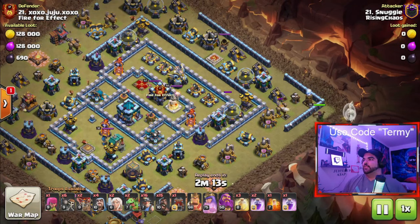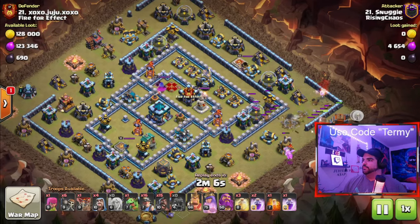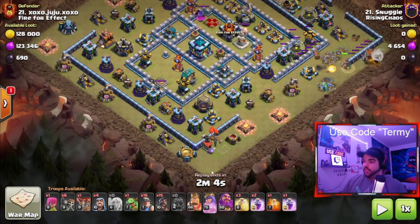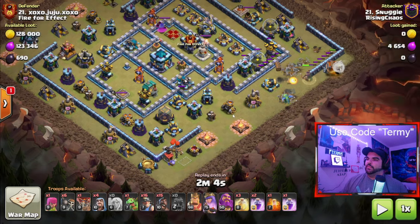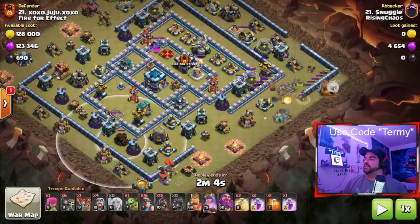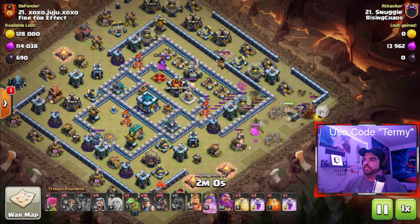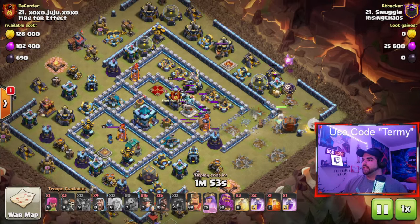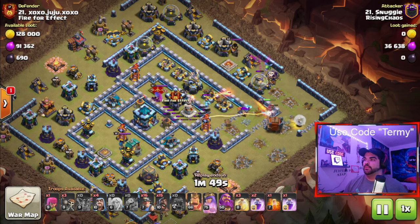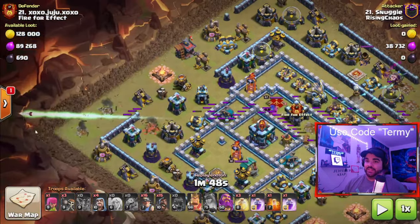He's going to QC from the right side with a Log Launcher, and honestly I kind of like this play. You can also use a Siege Barracks or even a Flame Flinger with this kind of strat. I think a Log Launcher is a nice idea here because you can try to get your Queen inside and funnel towards the Town Hall. Baby Dragon to funnel for the side buildings, a couple of Wallbreakers, more Baby Dragons to funnel. Instead of placing the Poison, he was forced to use his ability, but it's fine because the Magic Arrow just ended up taking everything out.